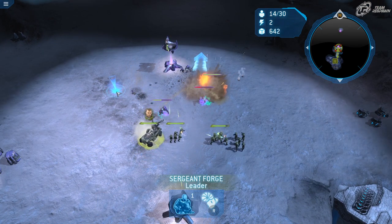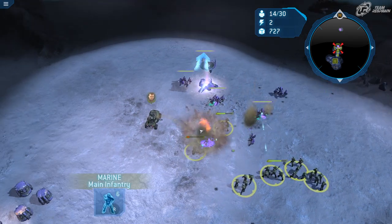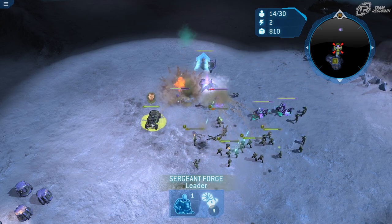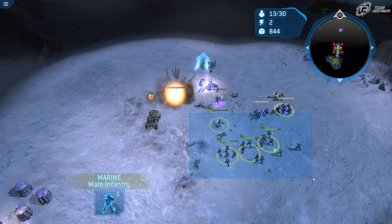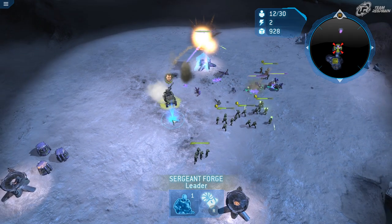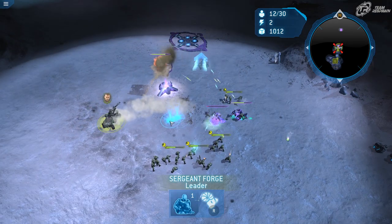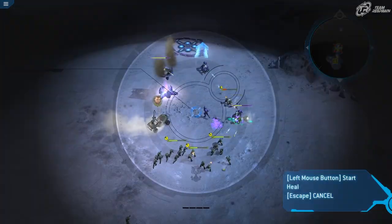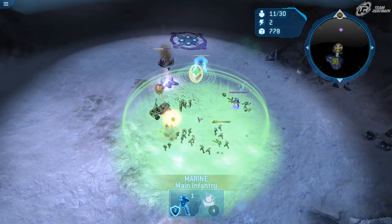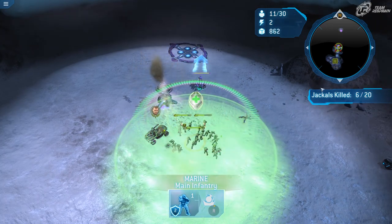If Forge loses all his health, the Warthog will be destroyed but Forge will be on foot — and Forge is much better in the vehicle, so try to keep him in the Warthog as long as possible. Forge actually can't die; it's kind of a meme in Halo Wars. The announcer will yell 'Forge is down,' and you just need to get line of sight to bring him back up.